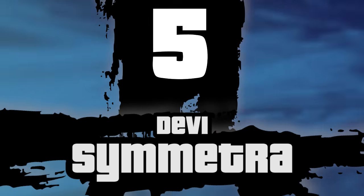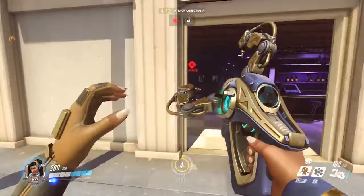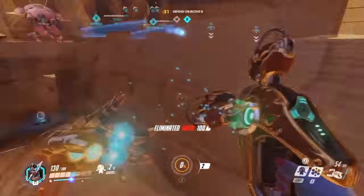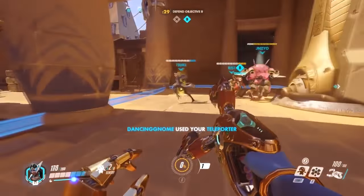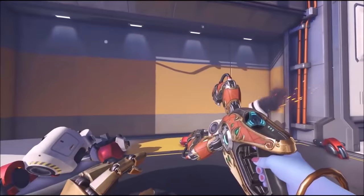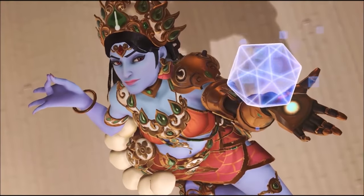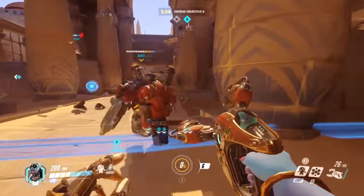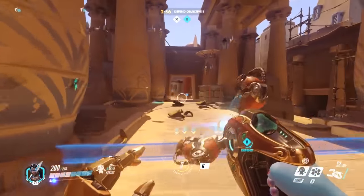Number 5: Devi Symmetra. Symmetra's common skin is fairly vanilla compared to some of the other characters' designs. It's disheartening because her backstory is imperative to the Overwatch universe. But she more than makes up for it with her legendary skin, Devi. Her model is completely overhauled, from changing her skin tone to a ghostly blue and adding a spectacular headdress to the inclusion of a chain of skulls that hangs around her waist.